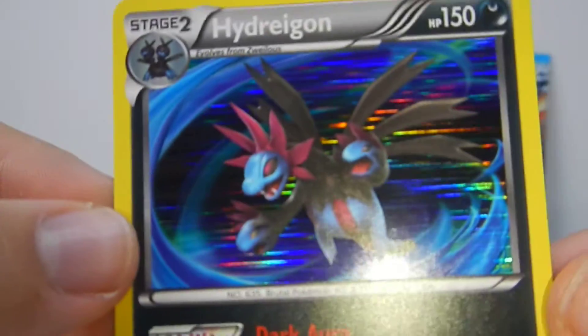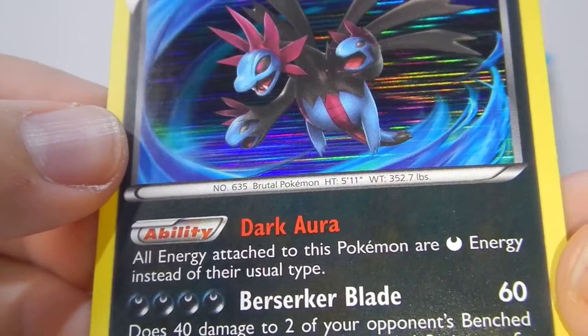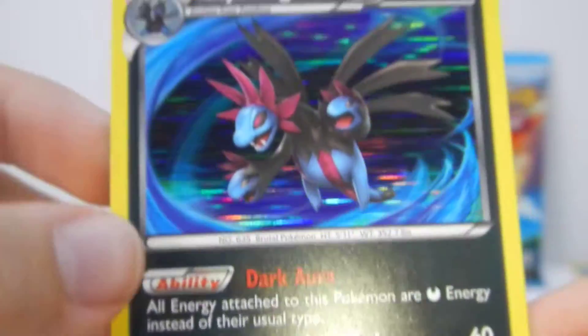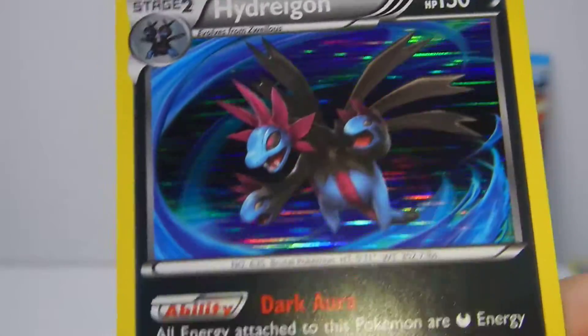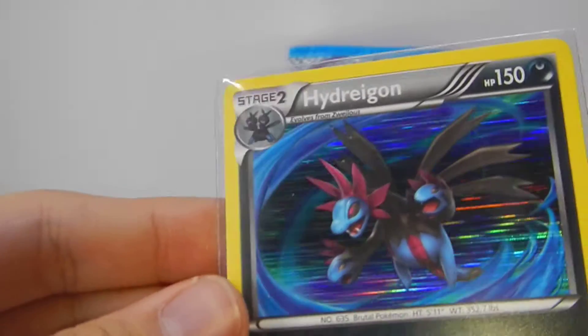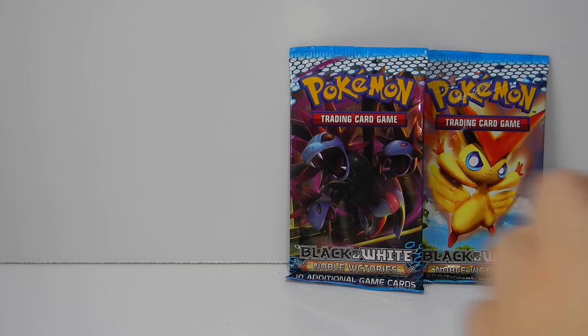Look at this — Hydreigon, 150 HP — this looks amazing. All I need to attach to this one, I'm a Dark-type. I'm gonna play this. Wow, this is a very, very cool-looking card. I don't know why, but the holo on it and the colors just make it look really nice. Love this card. So we're doing pretty good so far. I do pretty well on packs like this.